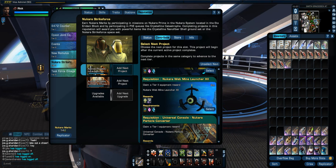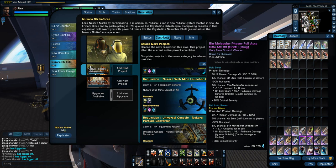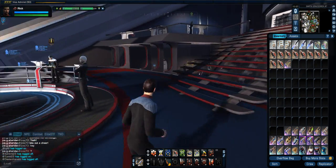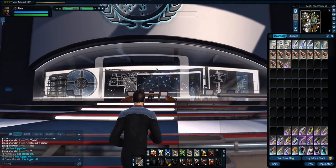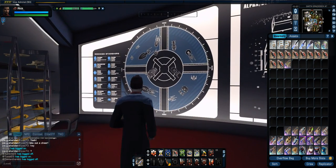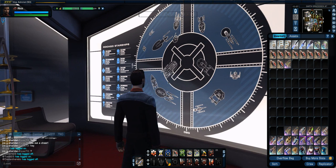And of course, new weapons — the Biomolecular Disruptor and Biomolecular Phaser weapons. These come from the 8472 Counter Command. I've already tested them out a little bit — they seem pretty good. I haven't tested them in actual combat yet, only checked how they look, but I'm hoping to test them out in actual combat for you soon.